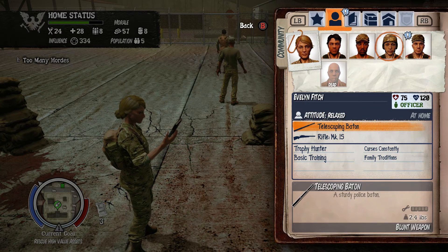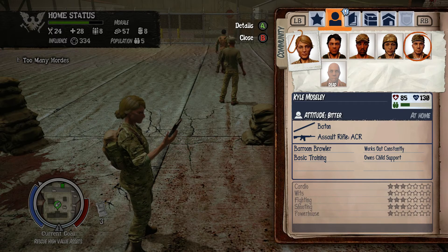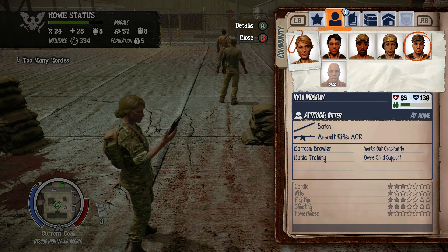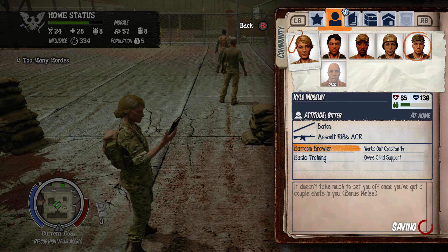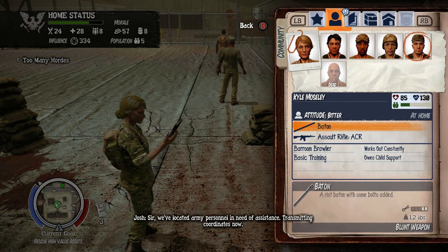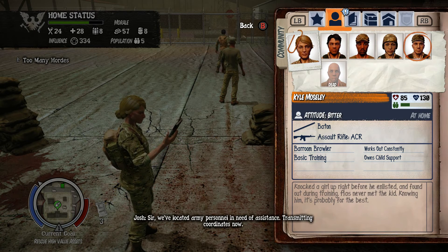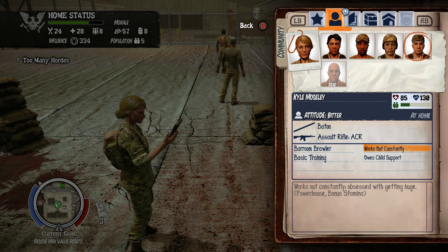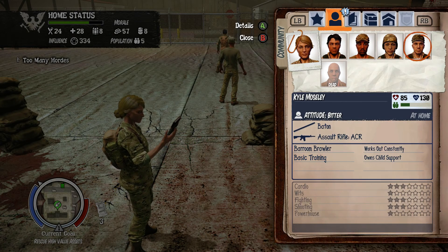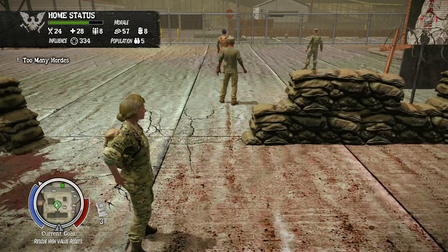Evelyn has bonuses to shooting as well so we might be able to choose a specialty for her too. We've got Kyle Moseley - in case you guys didn't know, my first name is Kyle, which is where KylieRoo came from. Bar room brawler, it doesn't take much to set him off once he's got a couple of shots in. He gets a charm bonus, works out constantly, obsessed with getting huge - he's got Powerhouse and bonus stamina. He owes child support; his ex owns a good chunk of his paycheck. And Dr. Horn, who is dead.